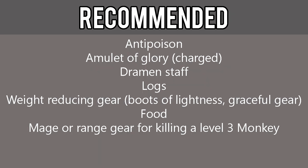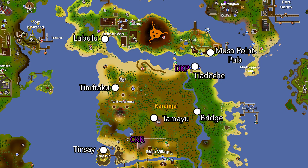Although not required, it is highly recommended that you also have an anti-poison, a charged Amulet of Glory, a Dramen Staff, logs, weight-reducing gear such as Boots of Lightness or Graceful gear, food, and range or magic gear for killing level 3 monkeys. I have added a map in the description that will include all the important locations of this quest — be sure to have it open to keep it handy.